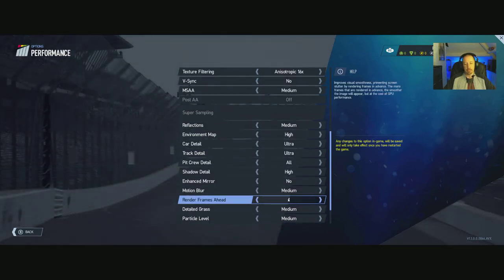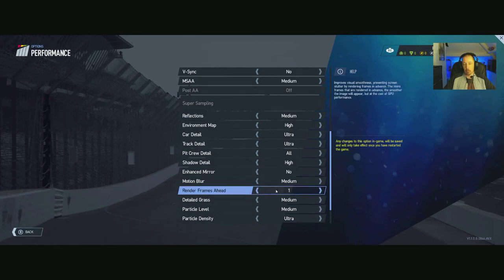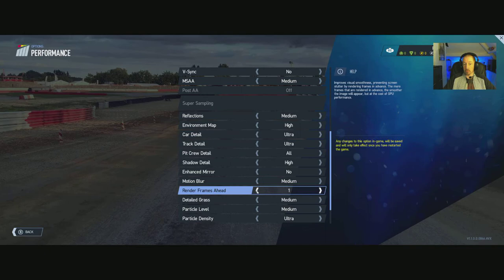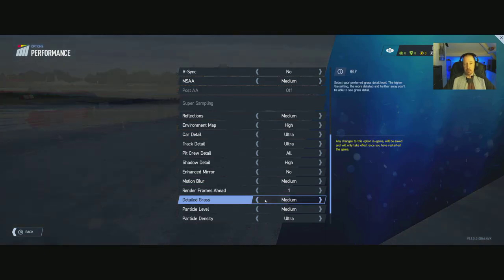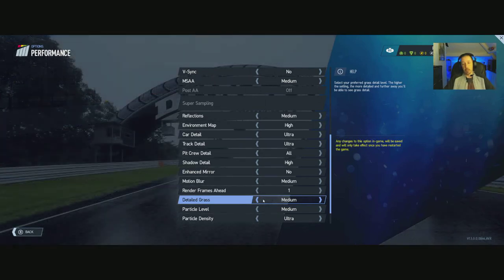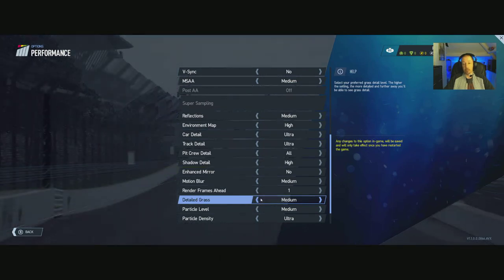Render frames in advance seems quite taxing in this particular game, so I've only got it set to one — you can go all the way up to four, but try that for yourself as it depends on your system. CPU usage on this game is through the roof — I was hitting 80, 90, 95% on each core of my 8-core CPU, which was a bit puzzling since the game is intended for consoles with very weak CPUs. My GPU was running 80 to 95% as well, so it wasn't bottlenecking anywhere — it was just topping out what I've got, which is to be expected as it's a bit dated now.